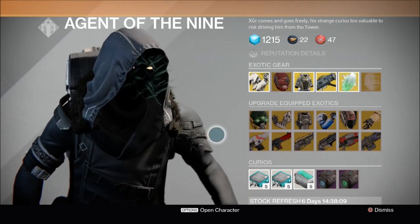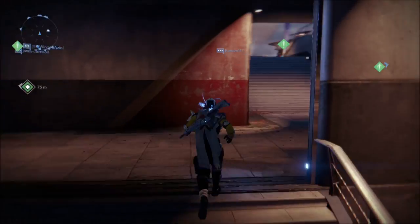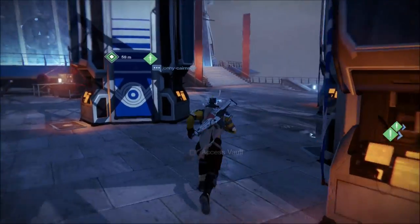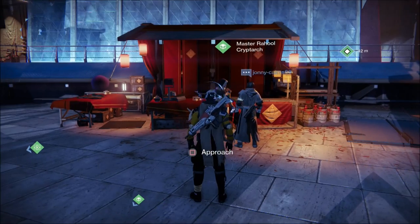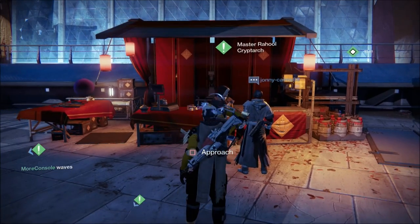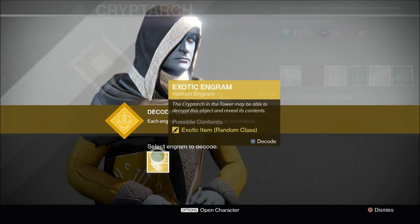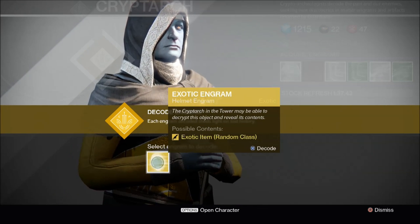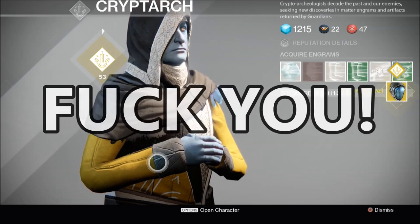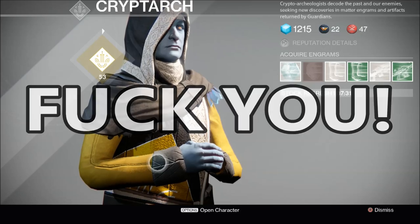Now I'm going to go to the Cryptarch and decode that engram, as promised. Let's go decode that exotic helmet engram and hope that RNGesus is kind. Let's hope I get that ATS-8 Arachnid — that would be effing amazing. Cryptarch, you bastard — it's always tradition for me to salute the Cryptarch. I'm going to decode this exotic engram. Apotheosis Veil. Fuck you, Cryptarch — that's the third time I've got that particular helmet. So I'm not happy with that at all.